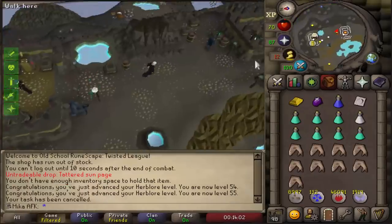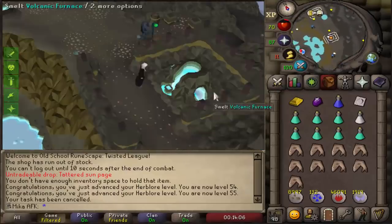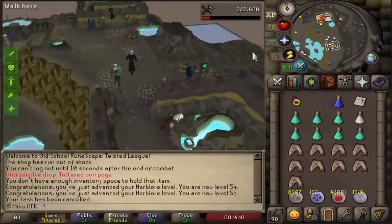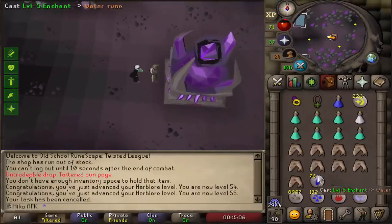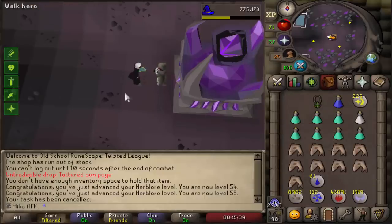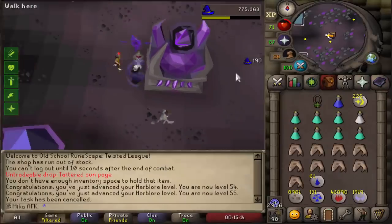The last thing I wanted to do before continuing Slayer is to create a Dragonstone ring - and unfortunately we need to go enchant it. Time to alch. Walking away, but Level 5 enchant, Dragonstone ring, Ring of Wealth. Probably my favorite ring in the game, honestly. I love it. Let's walk back.